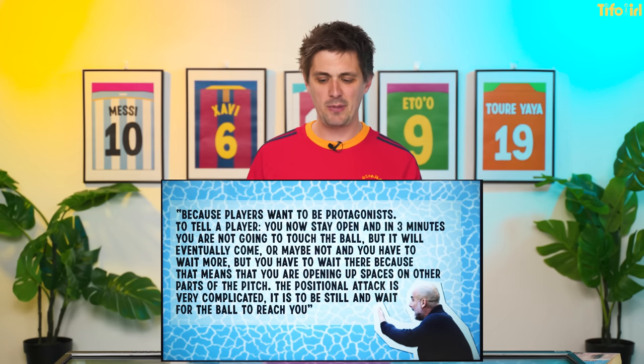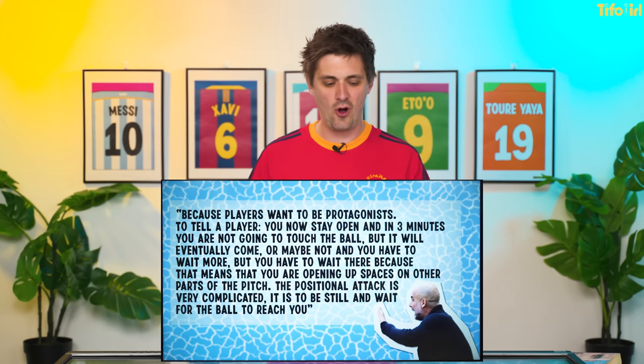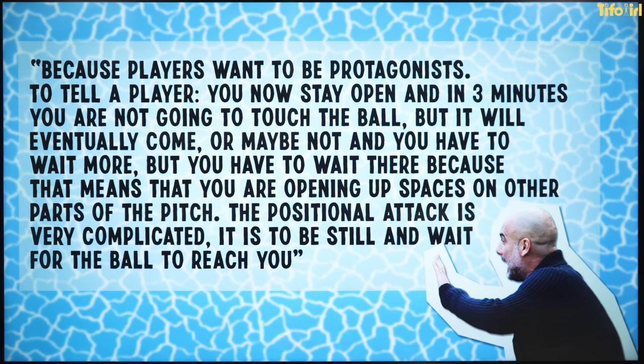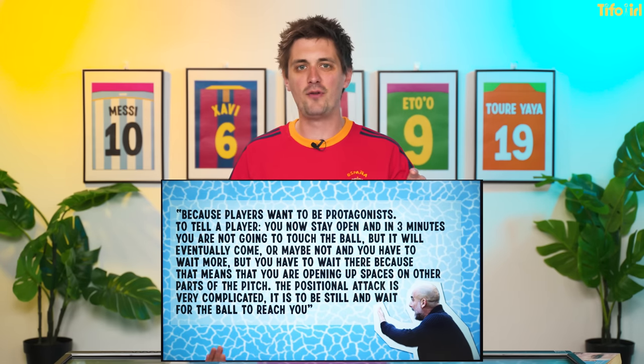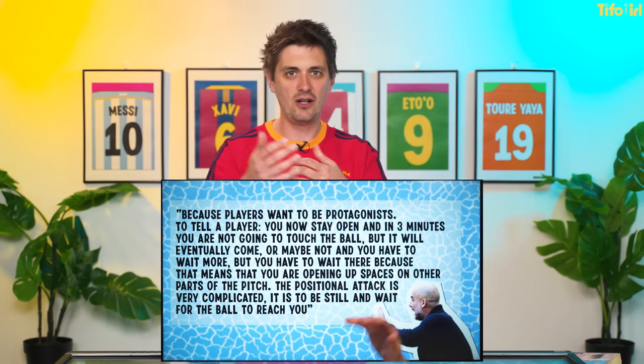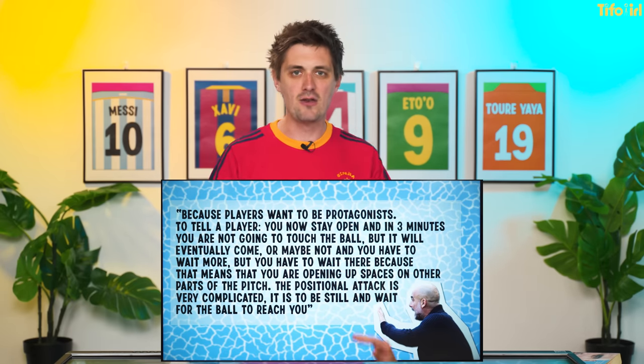Why is it so hard for a player as amazing as Thierry Henry to learn these instructions of positional play? It's because players want to be protagonists. To tell a player: 'You now stay open and in three minutes you're not going to touch the ball, but it will eventually come. Or maybe not — and you have to wait more. But you have to wait there, because that means you are opening up spaces in other parts of the pitch. The positional attack is very complicated. It is to be still and wait for the ball to reach you.' So players like Eto'o, Henry, Villa are there to facilitate the benefit of the team — making the team better by not being on the ball. But when they do get it, they'll be in the right place at the right time. Everything is for the better of the team.